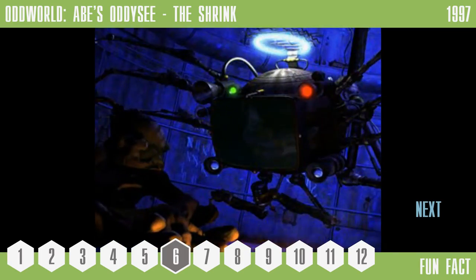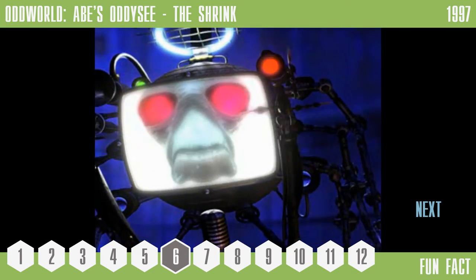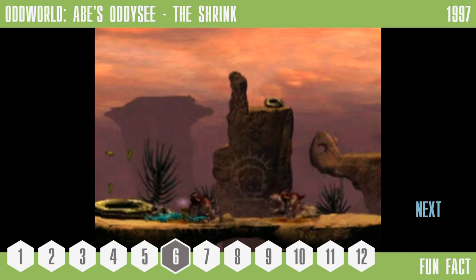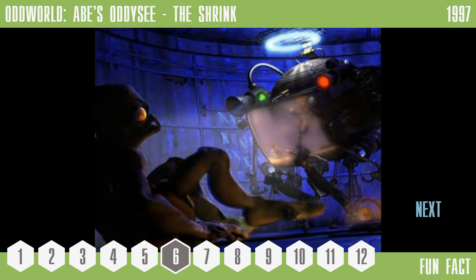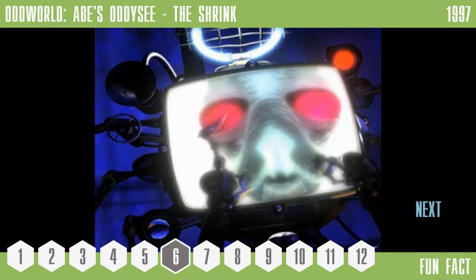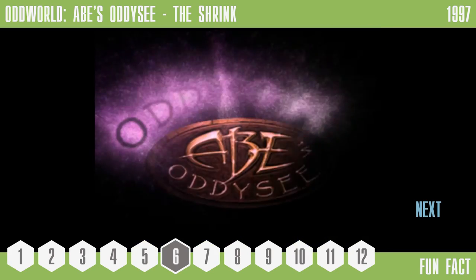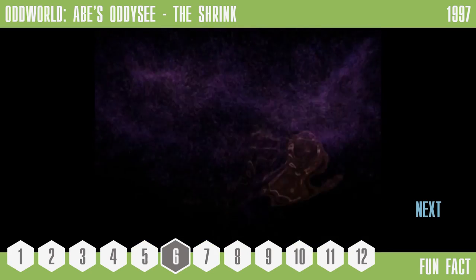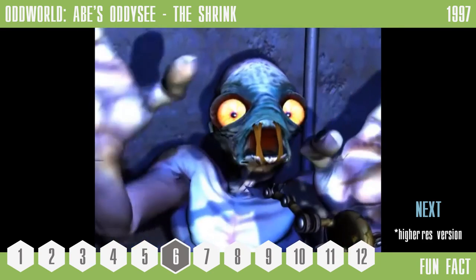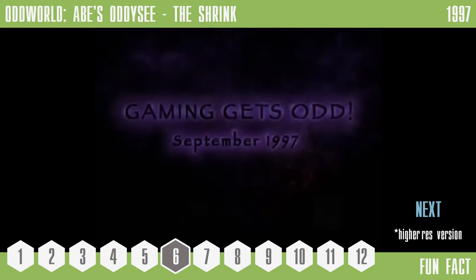Number 6: Oddworld Abe's Odyssey — The Shrink. The Shrink, also known as the Guardian Angel, is a cut character from the Oddworld universe, apparently having played an integral role in an upcoming storyline that was ultimately abandoned. While unused in the games themselves, The Shrink does make an appearance in one of the first game's FMVs in the form of an Oddworld ad, unlockable by freeing all 99 Mudokons on the PS1 version. To date, The Shrink has still not appeared in any Oddworld games, though a higher resolution and slightly different version of this commercial was released from Oddworld Inhabitants Archives in 2012.